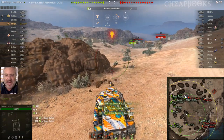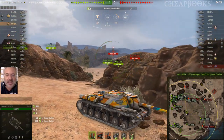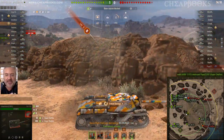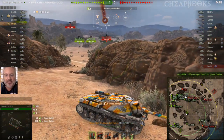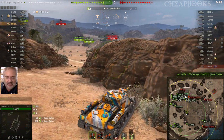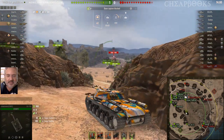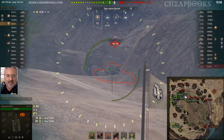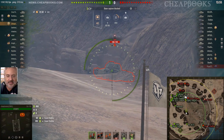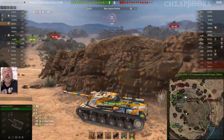Nailed them for 398. The first thing I usually do — I set them on fire — is go for these vehicles over here, but because we had something going on and they're coming after me, I decided to swing right. Got him — 431 on the Leo.